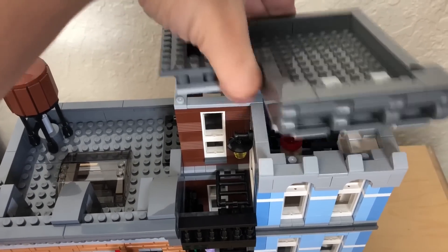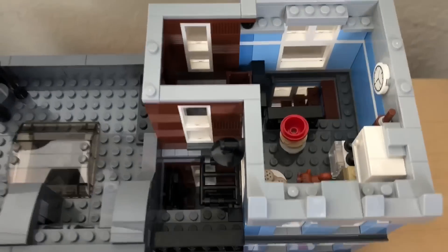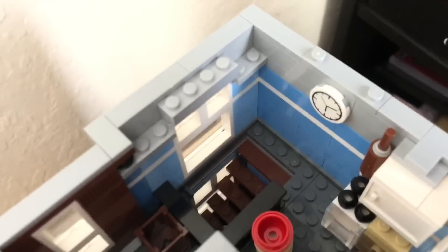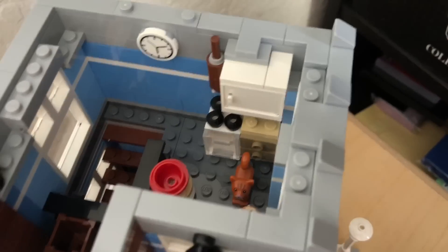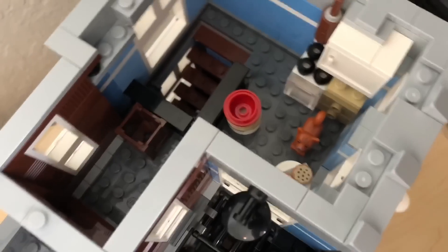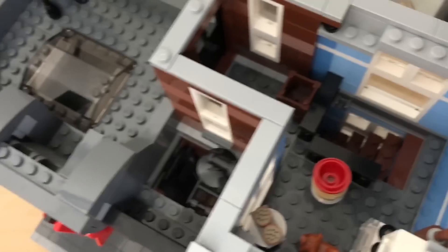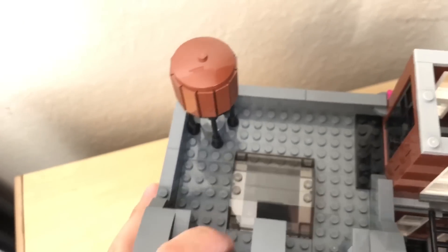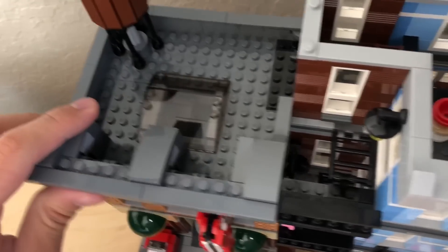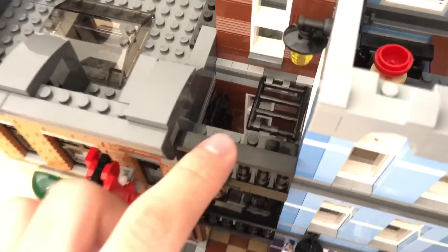The final floor has a little apartment with a cooking area and a little cabinet. There's a kitten, some cookies, and a kitten bowl. Then the top area has a barrel — I like how they built the barrel — and even a little skylight window. You can travel from the second floor, if you put the ladder back in its position, all the way up to the top floor. Of course they also have a staircase, so I like how there are multiple ways to get up there.